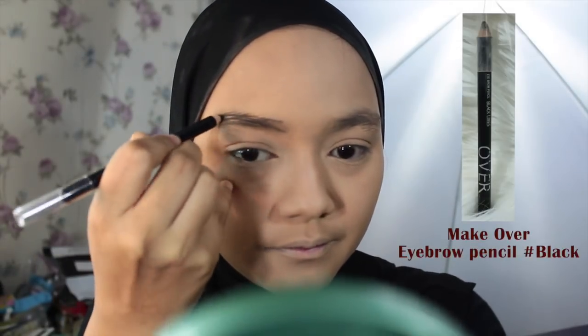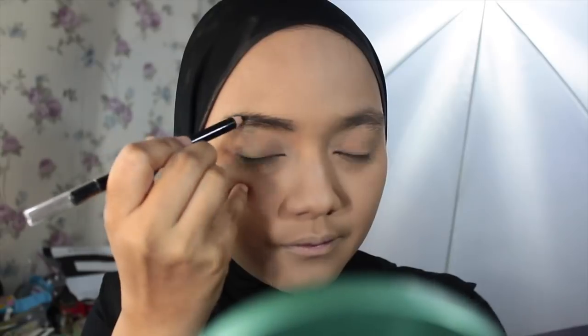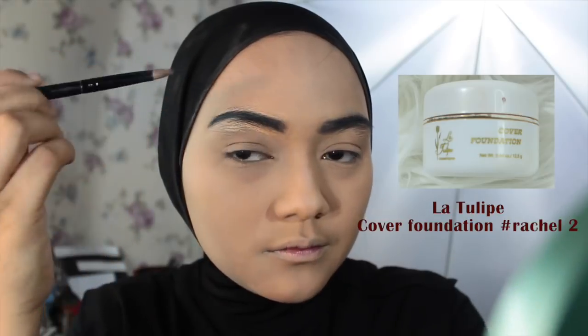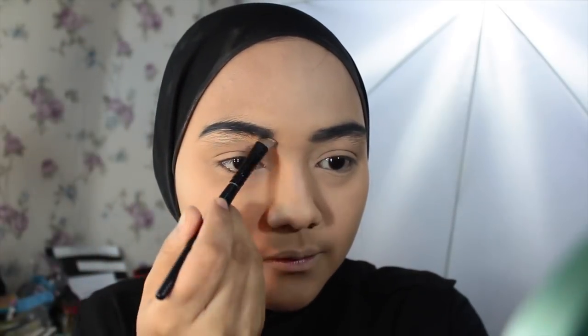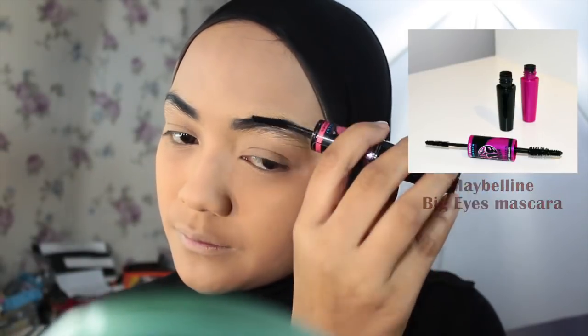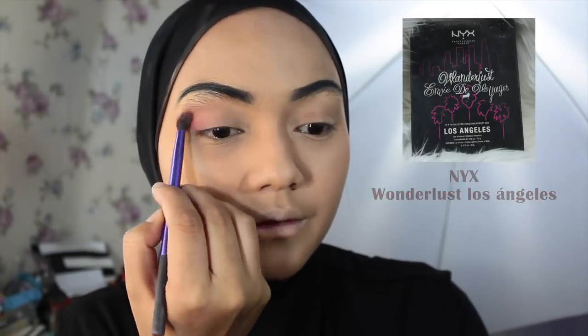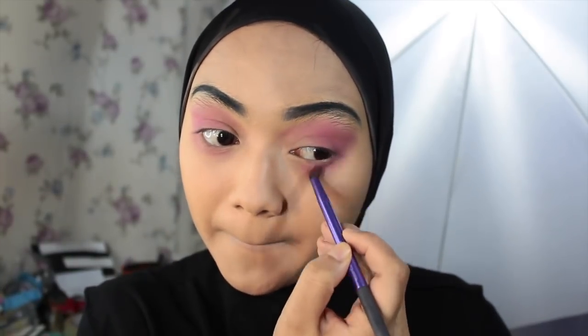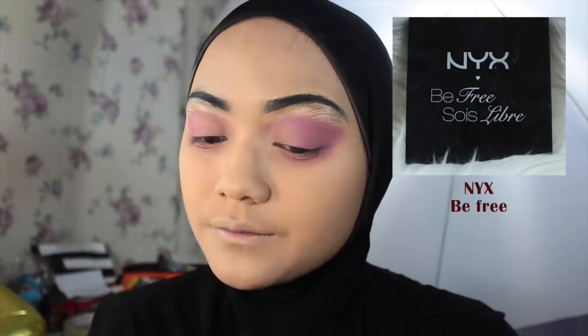Buat alis, aku bakal bikin alis yang tipis dan agak tinggi gitu, sesuai sama karakter si Mia yang asmi. Terus aku ratain dan aku conceal pake foundation lagi. Kemudian aku blend pake beauty blender. Terus alisnya aku set pake mascara. Kemudian aku ambil beberapa warna dari beberapa pellet yang kupunya. Aku campurin warna-warnanya sesuai sama tema Modena Butterfly dari warna yang tua sampai warna yang muda.